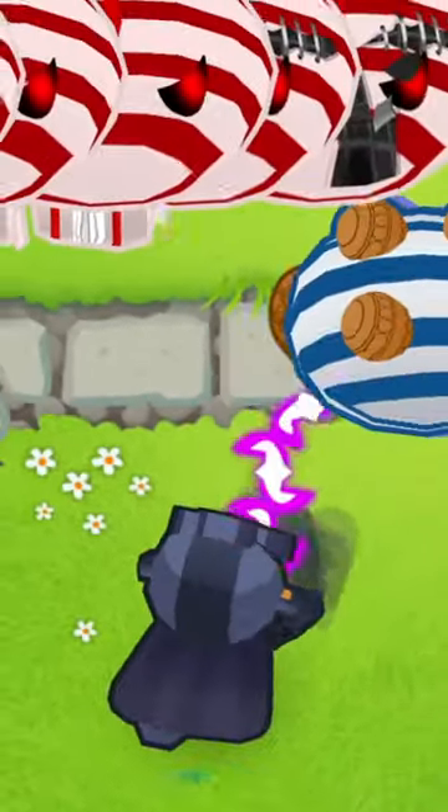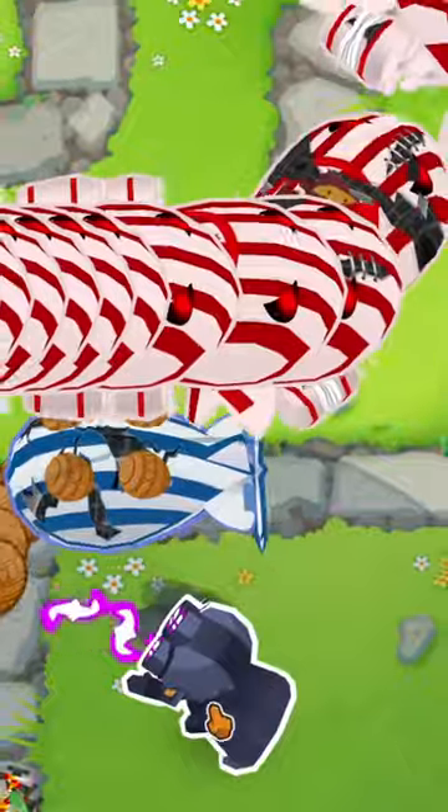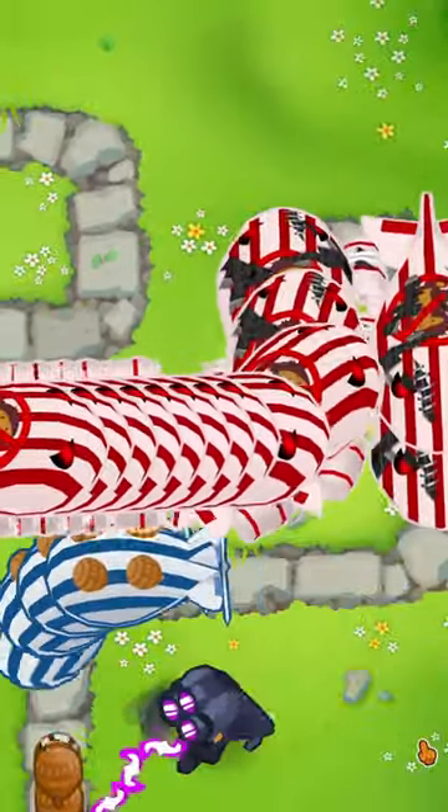The Dark Champion is one of the best MOAB poppers in all of Bloons Tower Defense 6, so make sure you put him in the back of the map. This will make sure that no MOABs actually sneak through your defense.